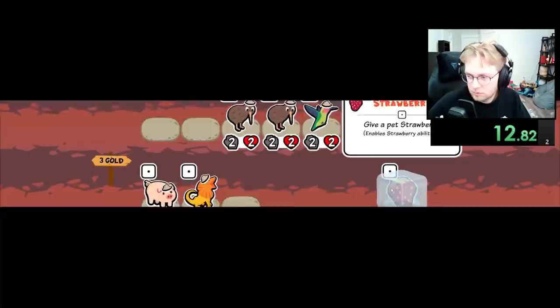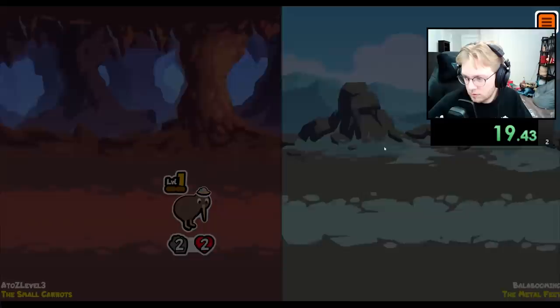The Cassowary, like other strawberry friend pets, can be very strong, but the team you play is very restrictive. When playing 5 pets that all synergize around strawberries, your team can be great, but if you don't find enough of them, your team can fall off pretty quick. But anyways, if you like the video, like the video!